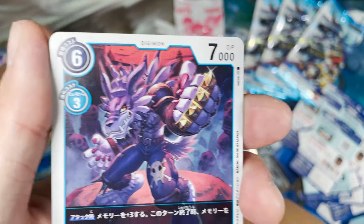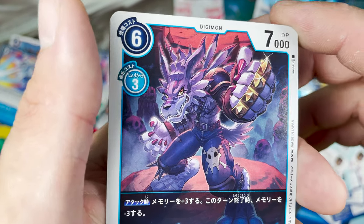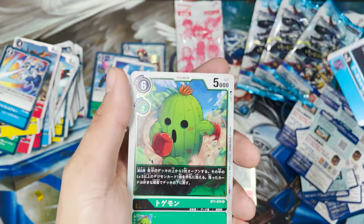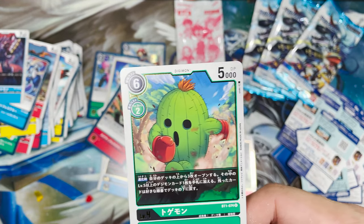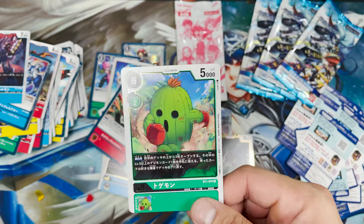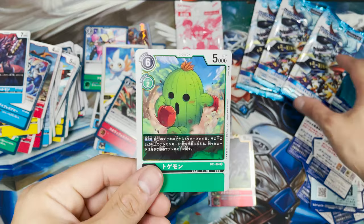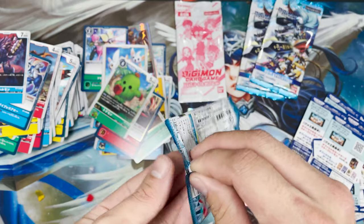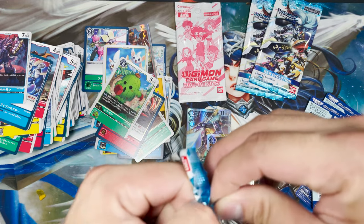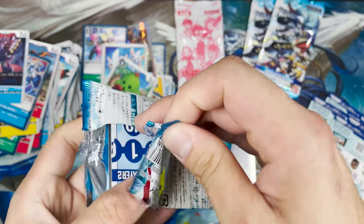Oh, nice — Darurumon with a knucklebuster. Oh! I know this — that's the Cactus from Final Fantasy. What's the character from Final Fantasy doing here? I completely recognize it. Looks like there's a bit of crossover — some Final Fantasy characters popping up here, a little bit of collab I think.